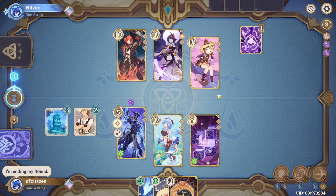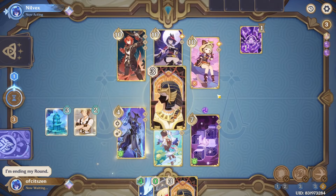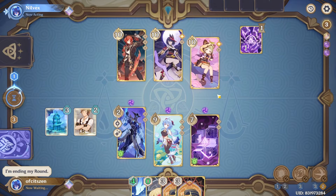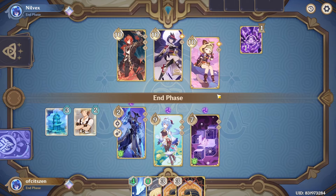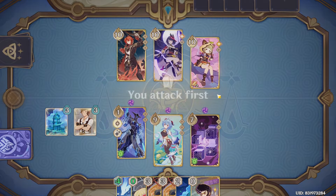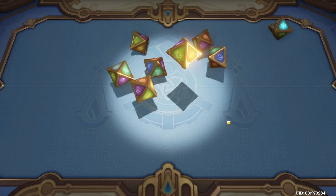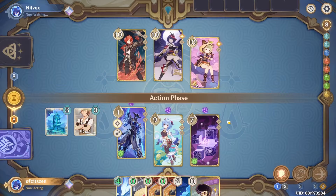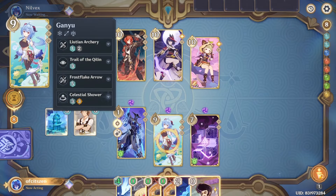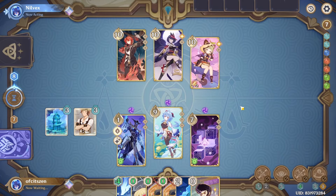Now hopefully they switch to Diluc and just overload my Herald. Oh no, they're gonna use Sayu — that's gonna hurt. I mean it's not like I had a choice. I draw another Gilded Dreams. Hopefully I can get Lyre Song so I can actually make use of these. I don't even need the second Gilded if I'm gonna use Lyre Song. Our Herald doesn't even die, but it is what it is. I'm just gonna switch to Ganyu and use Frost Flake Arrow. Just give me terrible dice when I'm doing this challenge, oh my god.